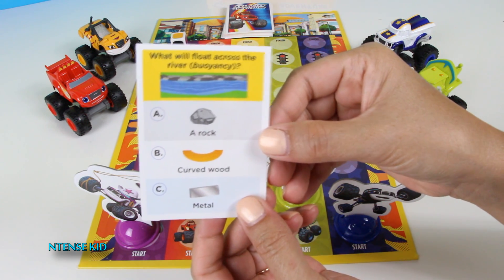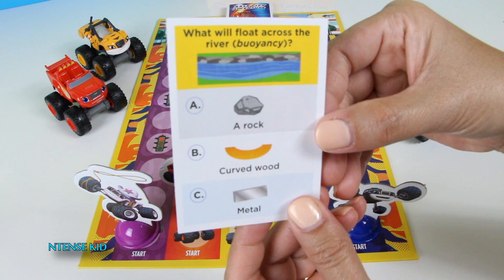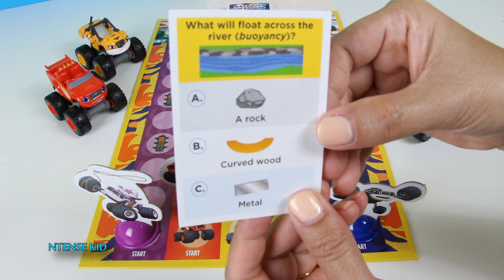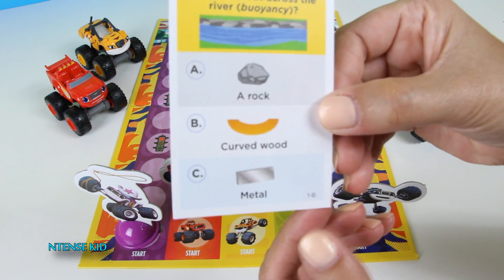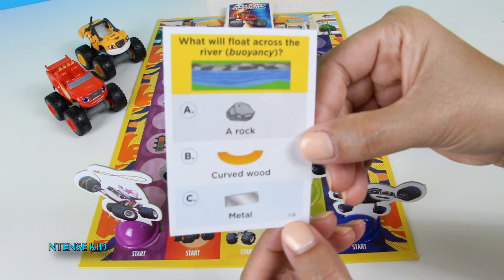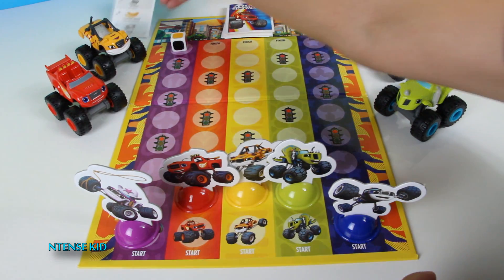What will float across the river? A rock, curved wood, or metal? If you guessed curved wood, you're right. Move on one space. Good job Stripes.